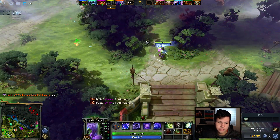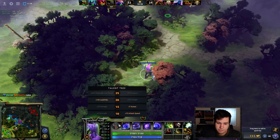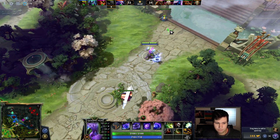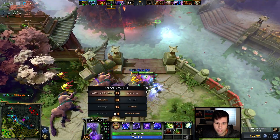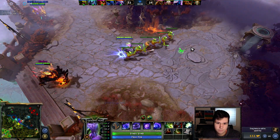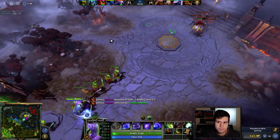We're almost level 25 — only 100 experience left. Once we hit level 25 we're going to take the 600 Time Walk cast range over 20% evasion. We already have Butterfly so we don't need more evasion. The talent tree evasion likely stacks diminishingly anyway, so Time Walk is better. 600 Time Walk cast range — it's essentially a Blink Dagger now. I can initiate!